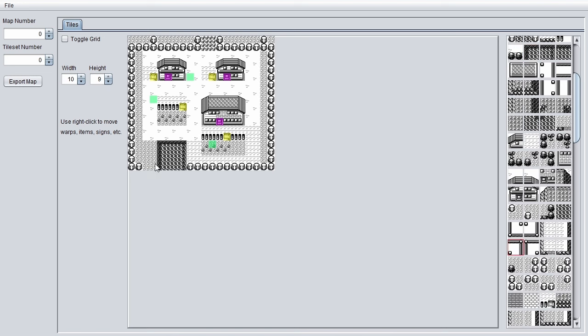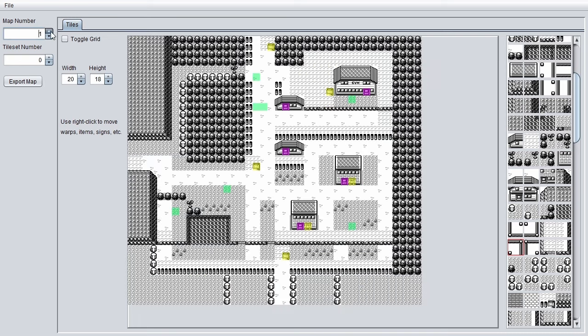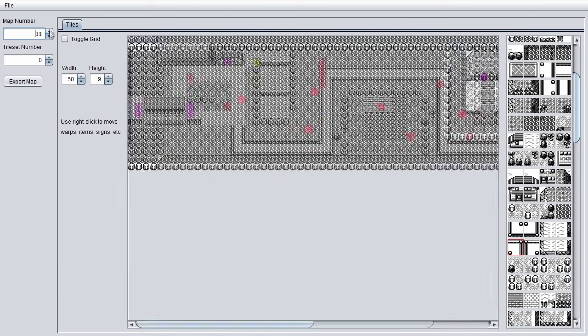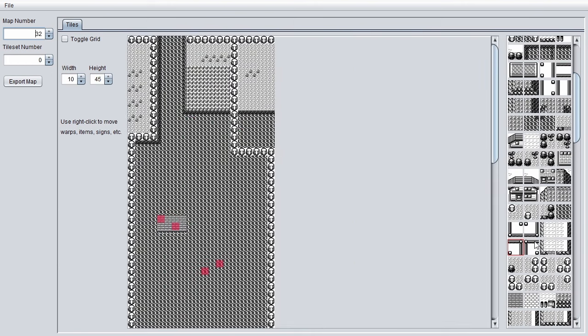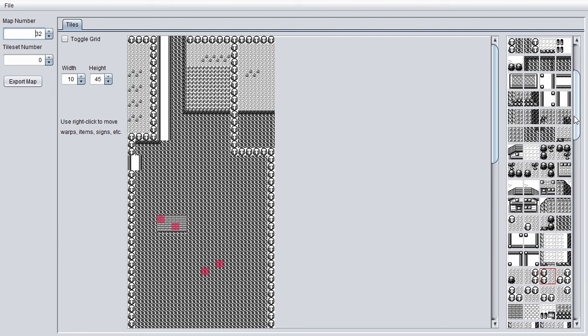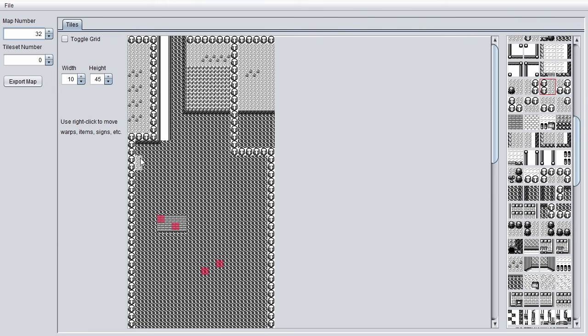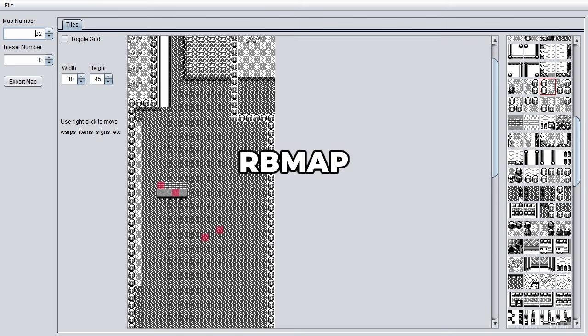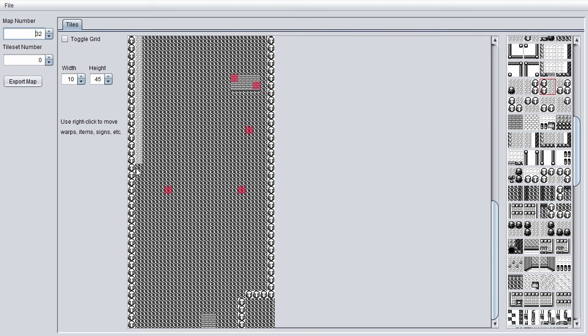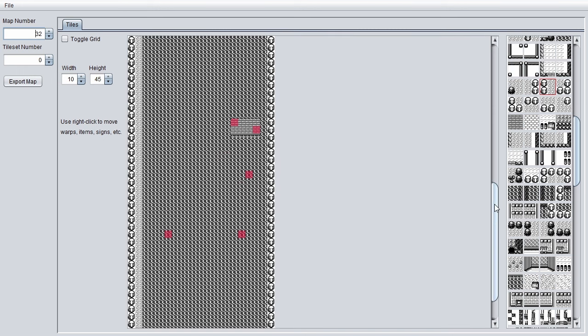We'll start off by putting one little square on Pallet Town and then we can go and find the map for the water route. Now we can make a lovely bridge on here. I usually go down the left-hand side when surfing as that means you don't bump into anybody. The ROM map editor doesn't have an undo function, so if you make a mistake you basically have no choice but to redraw it or reload it.